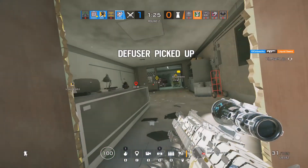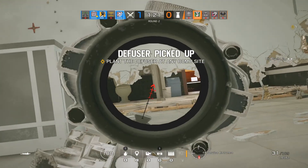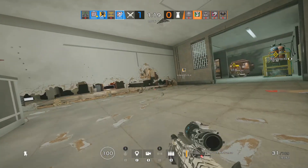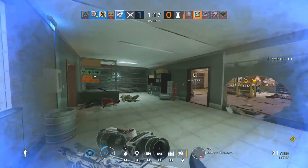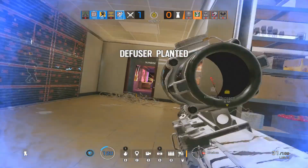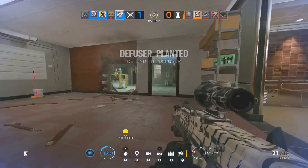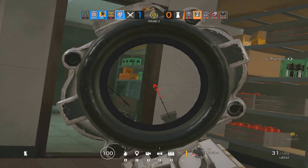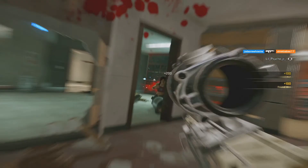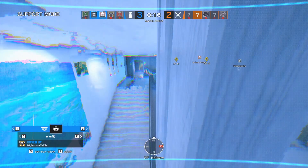I see one teammate off to my left covering the stairs coming down to the objective, which means I know pretty much the only way they're going to come in is straight behind me, exactly where I came in from. I will be the first to admit that I do get a little bit lucky here — I saw the tip of the gun peek, so I was able to round the corner really easily and get the shots off without ever being suspected. We finished the match four and two and I was very, very happy with how I played.